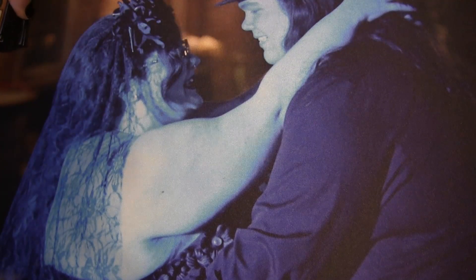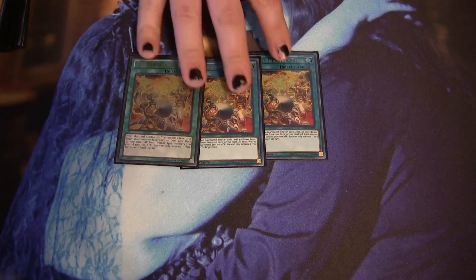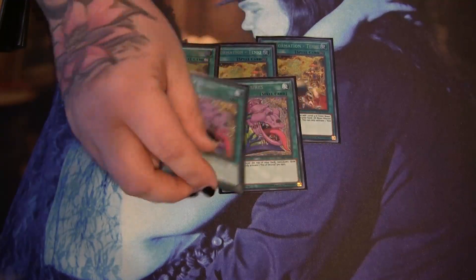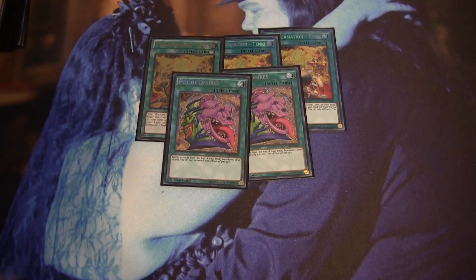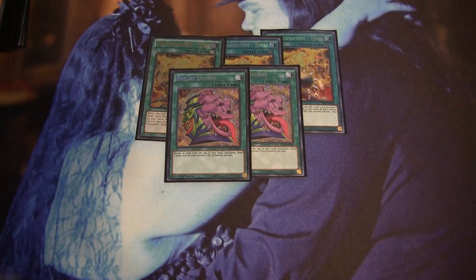For spells, I am playing triple Tenki — thanks to AJ for letting me pimp these out. Tenki just searches all your Zoos, so it basically means you have three extra Zoo monsters. I only play two Desires because space is a little tight, it's a hard once per turn, and I didn't want to overload on it. More likely than not you're not getting off three in a turn. You can activate multiple Desires in this deck without worry, but only two is really the sweet spot.